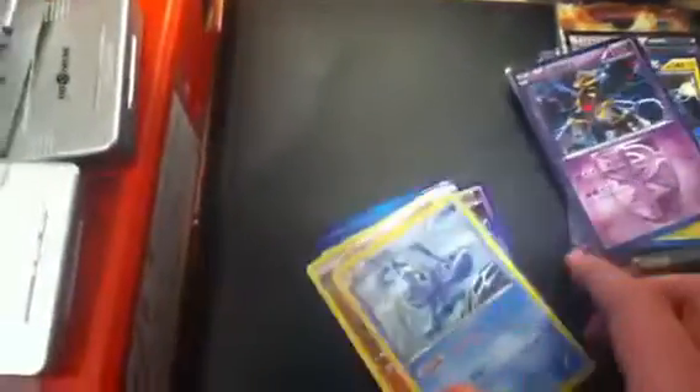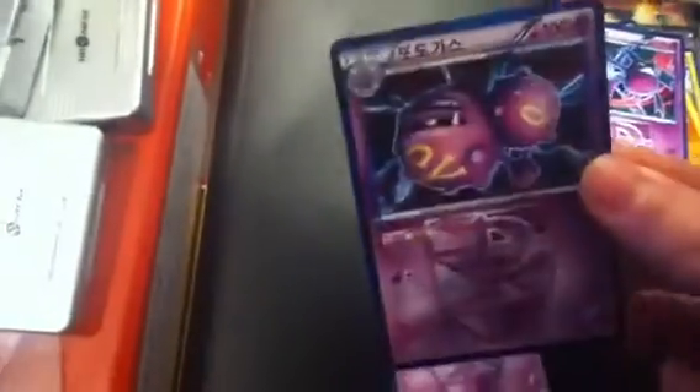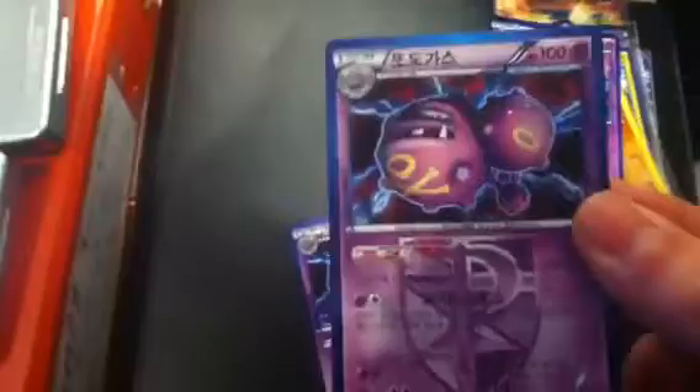Two Magnezones — they're both in there. A Giratina, which is nice. A Manaphy or something like that, which is cool. A Lucario holo. These are all holos, by the way. A Crobat — I don't know what it's called, a Zubat or Crobat or something. And two of these — I'm not sure what they're called either, but we've got two of them.